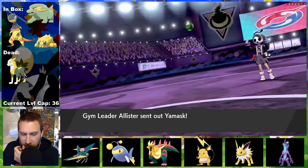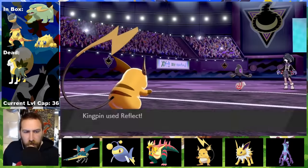Route 6 brings us our Fossil encounter, which I choose to be Dracozolt and name it Dr. Octopus. The Doc's defensive Dragon typing is so great, along with being a sole physical attacker of the team now. It's benched to get the free XP as Kingpin plows through Hop's team. Now to face the fourth gym leader, Alistair.